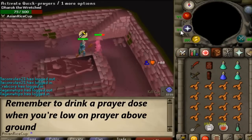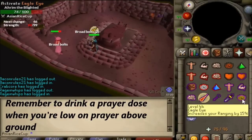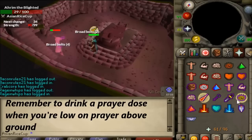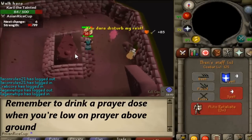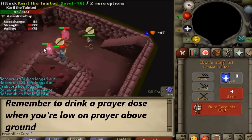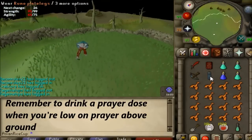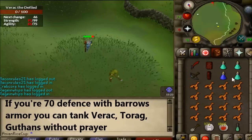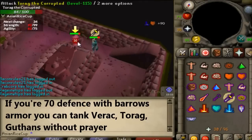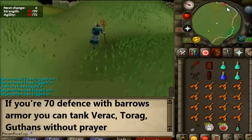Head over to Dharok and proceed to kill it with Mage — make sure you have Protect from Melee and it should go down really smoothly. Then go to Ahrim: Protect from Magic and have your range gear ready and shoot it to death. You can also use Eagle Eye, it works out nicely. For the 3rd brother, Karil: Protect from Range and have your Iban Blast ready or whatever magic attack you have. For Verac, make sure you have Protect from Melee on — its special attack does hit through your prayer sometimes but prayer reduces the damage. For Torag, do the same: Protect from Melee and Iban Blast it to death. Then go to Guthan and do the same thing.